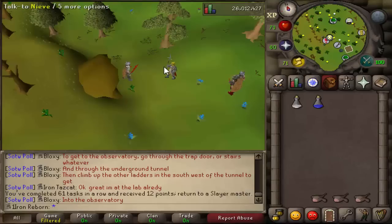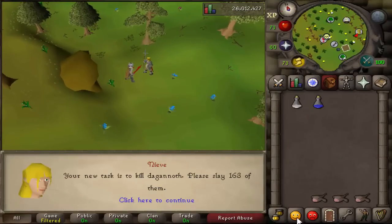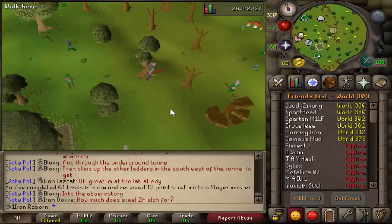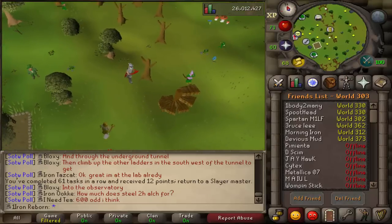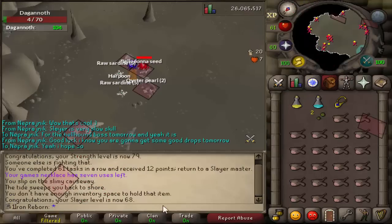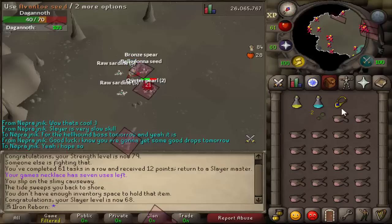There's our 61st task of Hellhounds — no clue scroll. Dagannoth next! I'm going to see if any of my friends would be willing to do Rex and Prime while I do Supreme for that Archer's Ring. Unfortunately I couldn't find anyone to do DKs with me. There's 68 Slayer — so that does unlock Spiritual Warriors, it wasn't 67, I got mixed up.